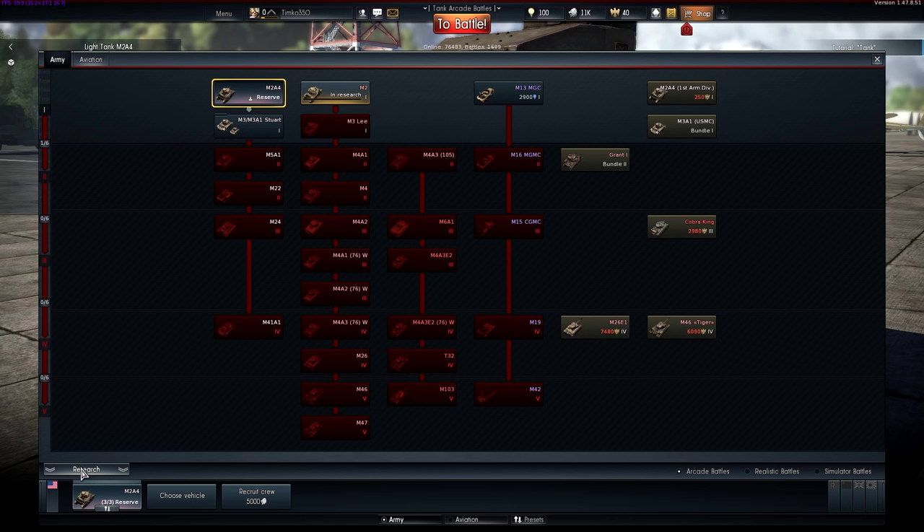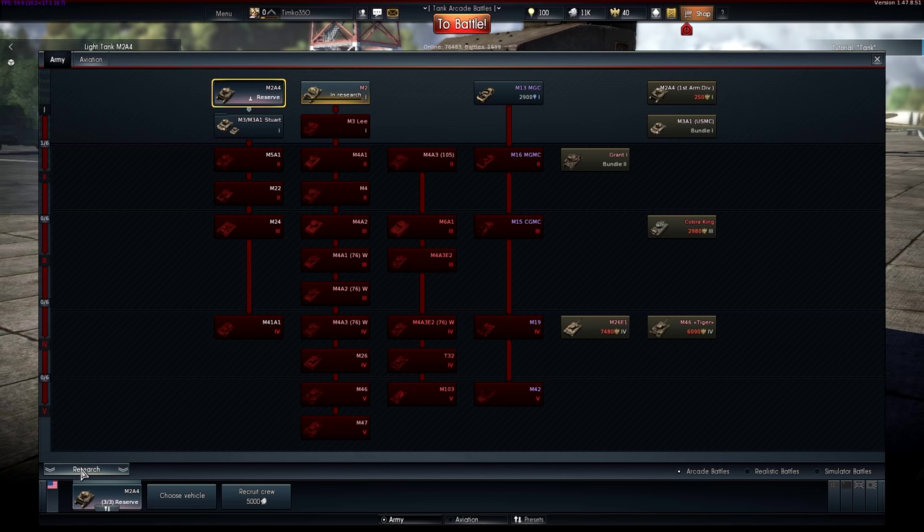All land-based vehicles await you in the Army tab. Right now, not all countries have tanks, so we'll pick the USA. Here we see multiple research trees that are split into class branches: light tanks, medium tanks, heavy tanks, and anti-aircraft vehicles.